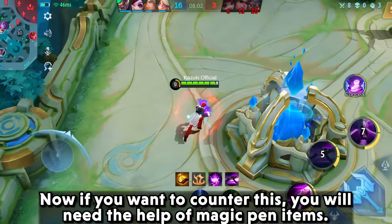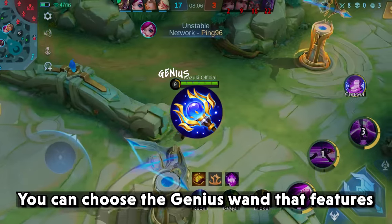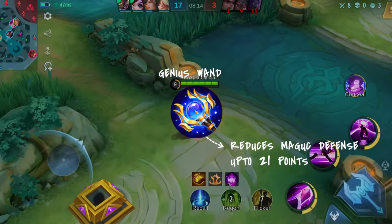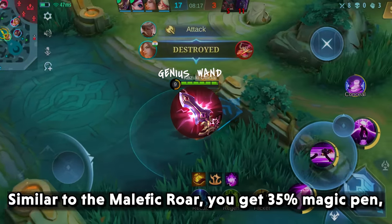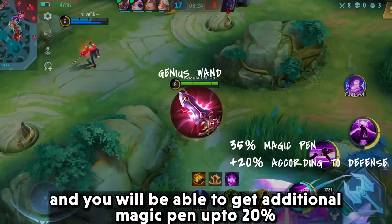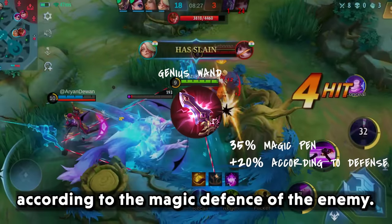Now if you want to counter Radiant Armor, you will need magic penetration items. You can choose the Genius Wand, which features magic defense reduction of up to 21 at maximum stacks. You can also go for Divine Glaive. Similar to Malefic Roar, you get 35% magic penetration, with additional magic penetration of up to 20% according to the magic defense of the enemy.